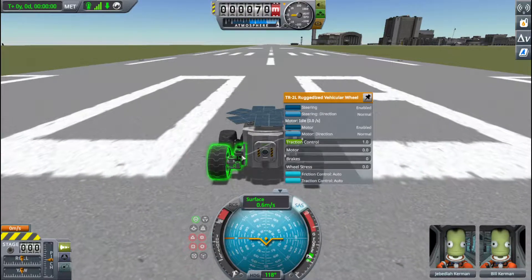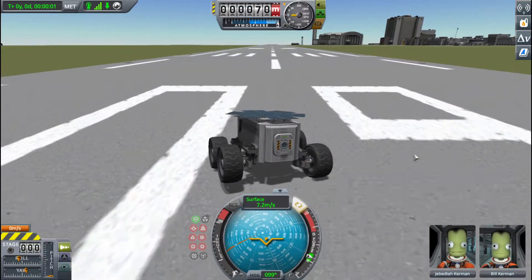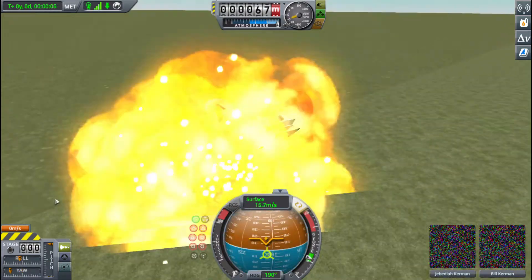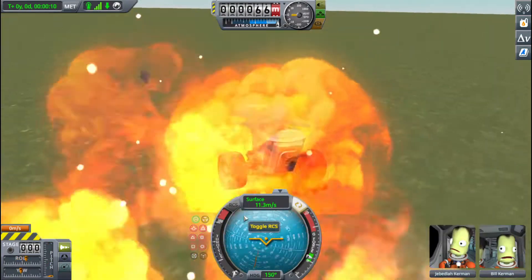Does this have any bricks? Three, two, one. Okay, now I understand why this happens. And this is how you shouldn't make a rover.